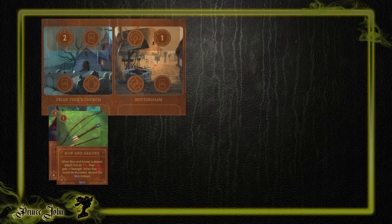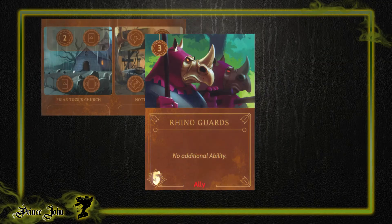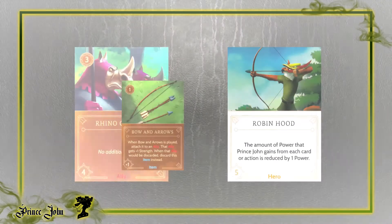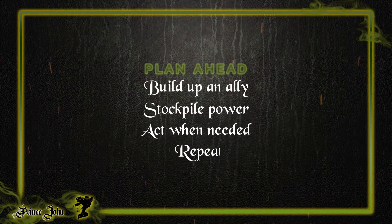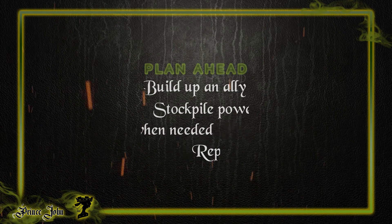Here are two tips I feel can help you swing the game to your advantage. Number one: stack items and allies, often. Look to build up a single ally using the least amount of power. In a pinch, defeating a hero may be the only option you have left to restart that power climb, so don't stress yourself out later in the game when others' objectives are becoming closer to fulfillment. Build up an ally, stockpile power, act when needed, repeat.